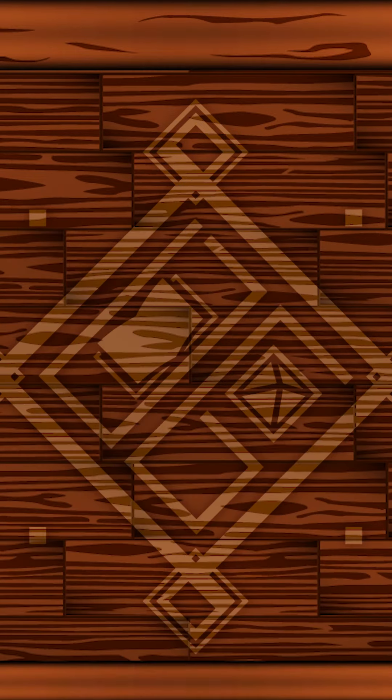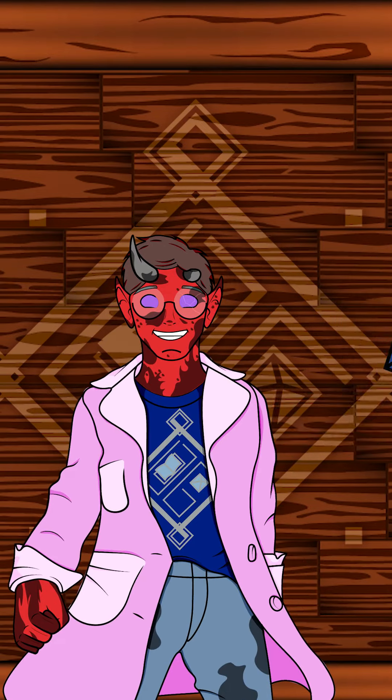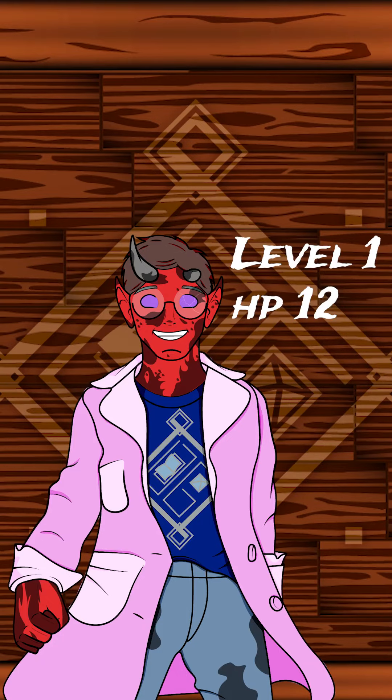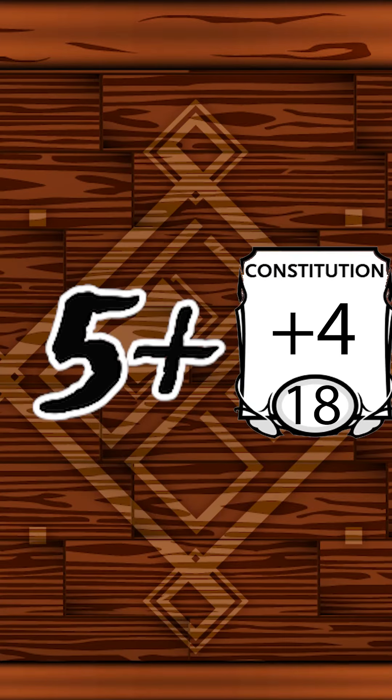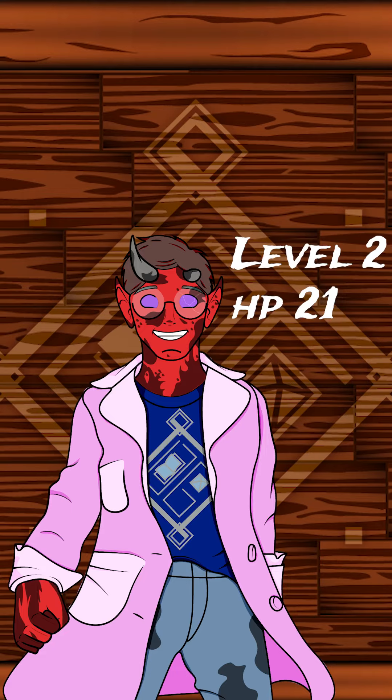Now, the first level in any class, you'll take the maximum amount possible. So for someone like Bang here with a D8 hit die and a plus 4 in constitution, he'll start off with 12 hit points at level 1. And whenever he levels up, he will roll a D8 and add the number rolled plus his constitution modifier to his maximum hit points, increasing as he levels up.